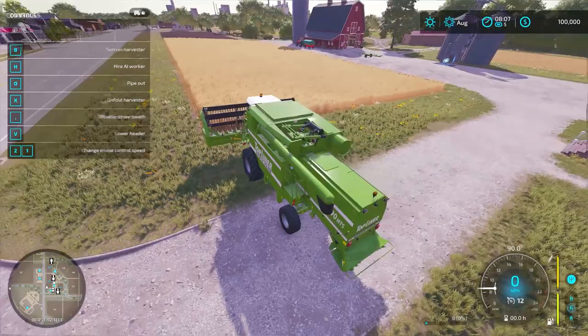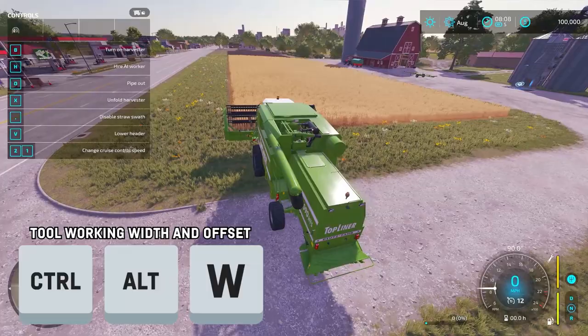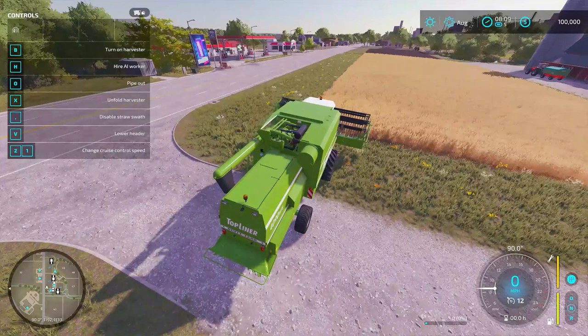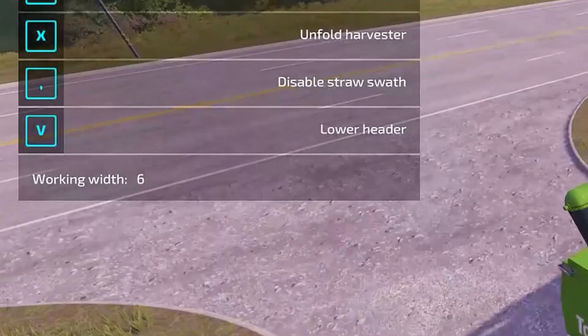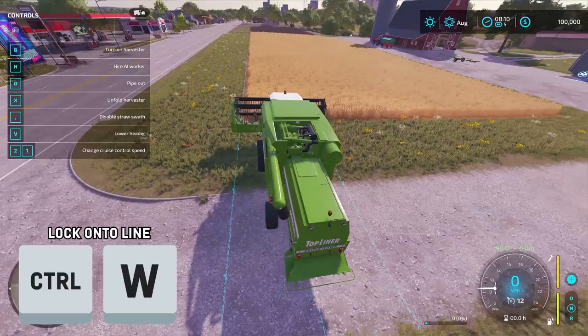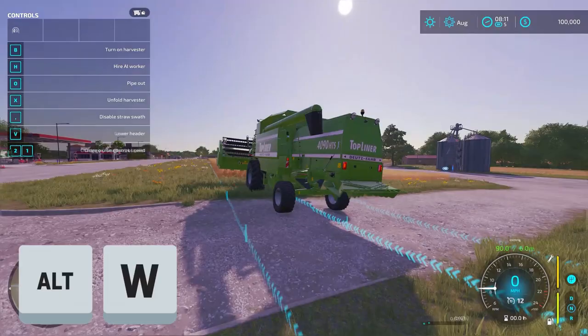The key binds — I'll put those up on the screen. Control-Alt-W will set your working width and offset for your current tool, or tools that are attached to your vehicle. Since this harvester only has a header, it went ahead and popped up, and you'll see on the left side the working width of 6 meters. If I now hit Control-W, you'll actually see a line drawn on the field, the center line being where the center of my vehicle is going to be, and the outside lines being the width of the tool.